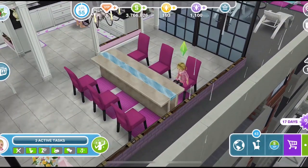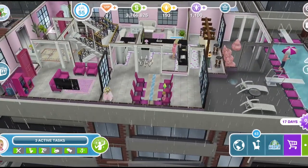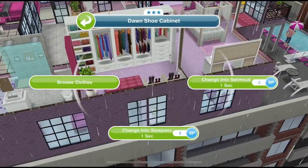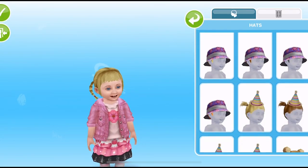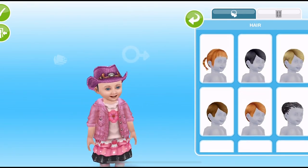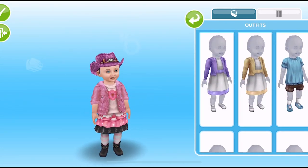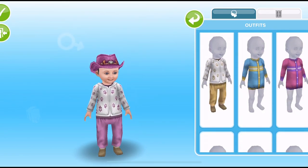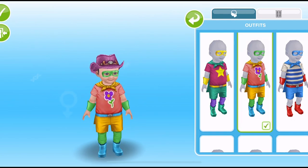Toddlers are absolutely adorable — I think they are my favorite age range in the game. You can style them like any other Sim: with your toddler selected, click on a wardrobe and browse clothes. There are so many cute hairstyles and clothes for toddlers. Quite a lot of these outfits you may not have when you start off, because you can win them through various quests and events as you play.